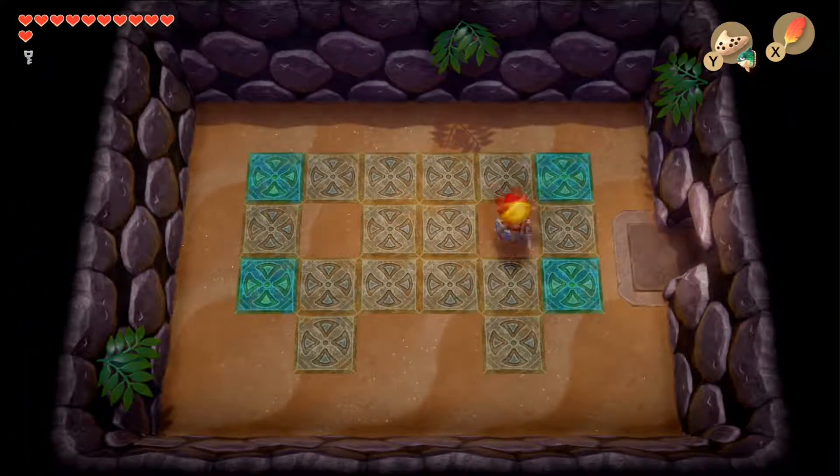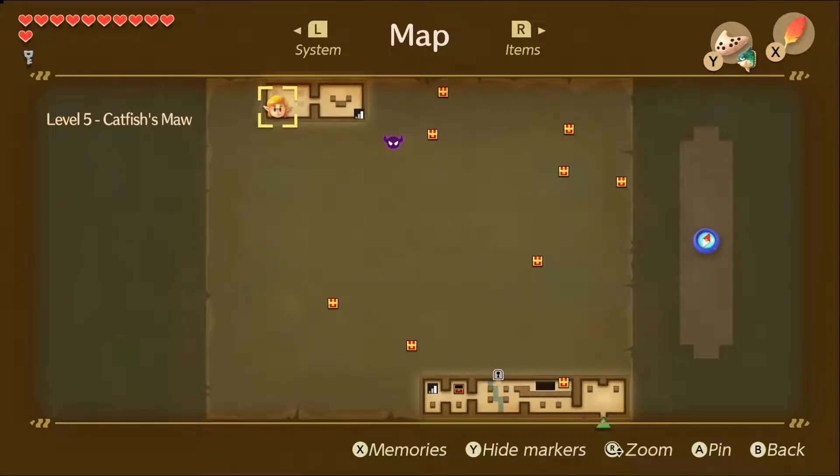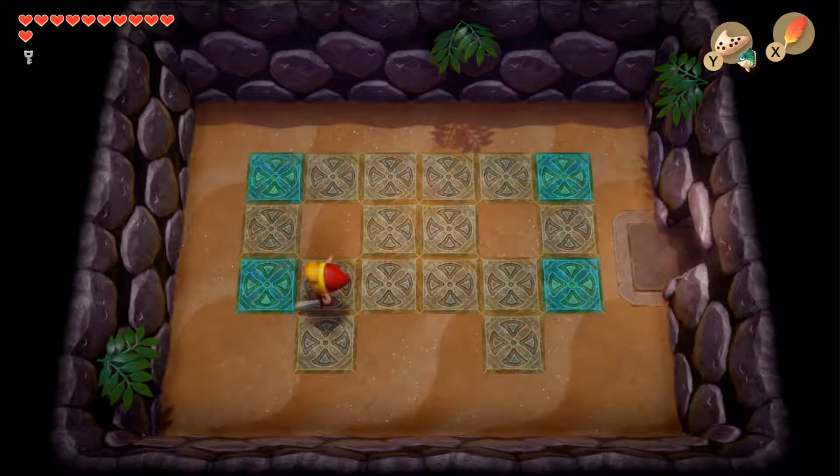Heading into the left room, you can see four little lit-up tiles. This is an indicator for the order we need to return to this room later, so just keep that in mind as we progress through the dungeon.